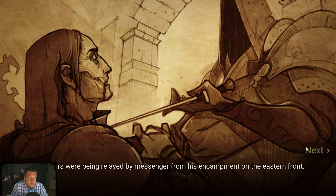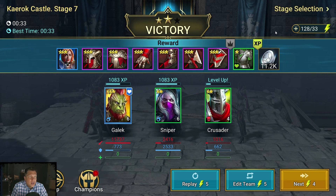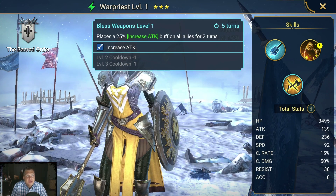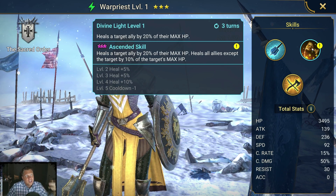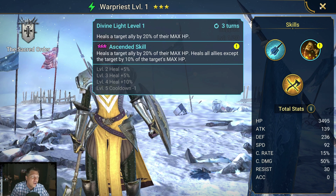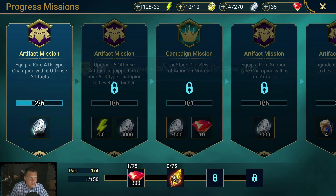The boss gives you a lot of gear and we also got War Priest — a rare champion that buffs damage and heals a little. She's decent but not a great clearer; we want a second damage dealer who can clear while our main character stars up from three to four stars. That could be Sniper, though also not ideal.